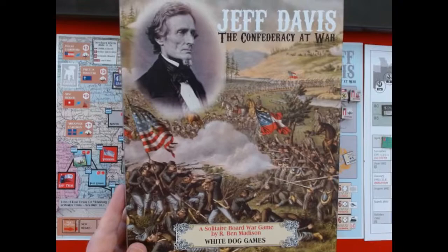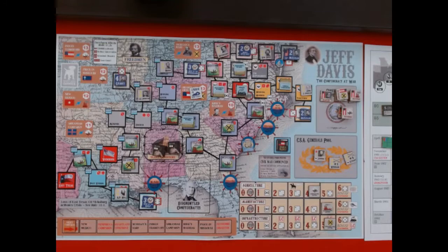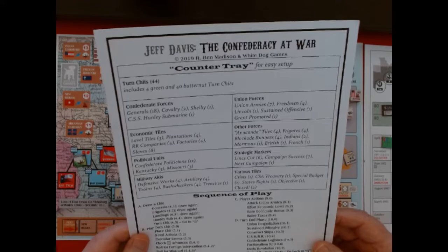Hello everybody, Bill Thornton SoCalSaber here, and today we're back with Jeff Davis: The Confederacy at War, published by White Dog's Games. Today I'm going to be playing a turn so you can see the gameplay. One thing I really like is this sequence of play chart — next to every single action is the rule reference, which makes it really quick for looking something up and continuing on with the game.